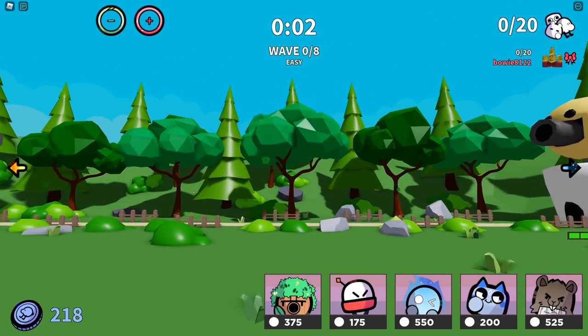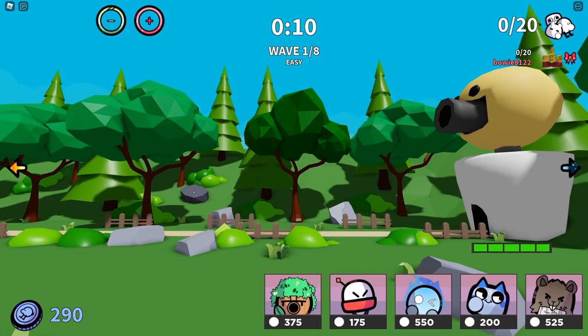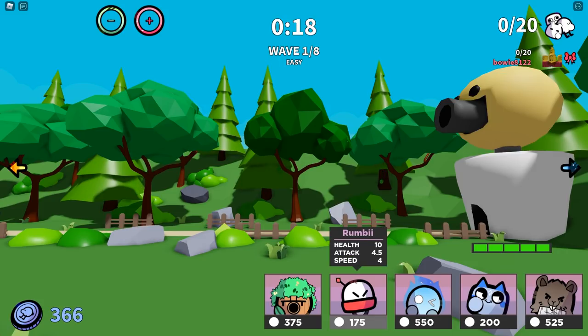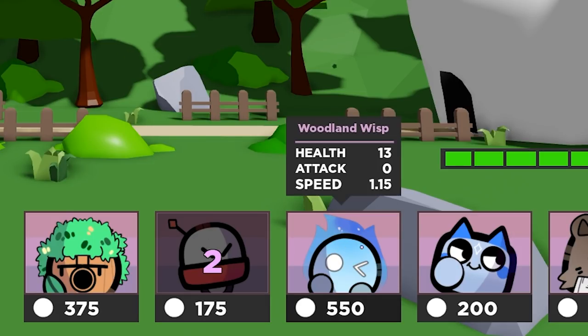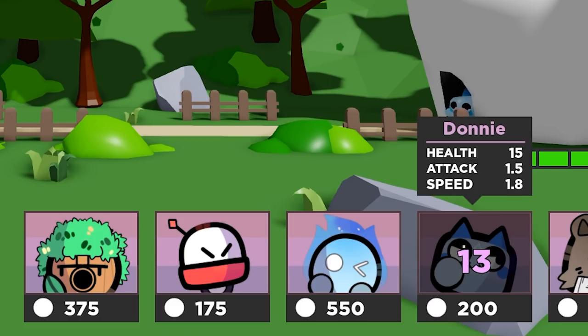Now that we are in the game, some things have changed. The waves are now 8 instead of 4. We can see the rarity under the rates. And when you spawn a buddy, the countdown has changed to number-based, because a lot of people said that the bar going down wasn't really accurate. In a game like this we want to always give the most accurate information possible to help you guys play as fair as possible. You'll also notice that now when you hover over an enemy, you can see the name, health, attack, and speed.